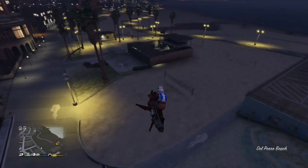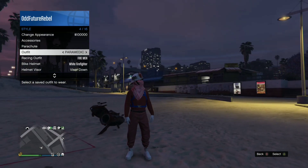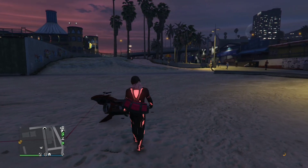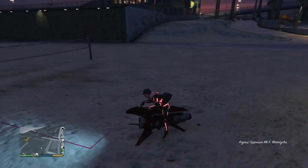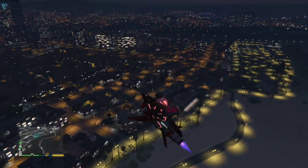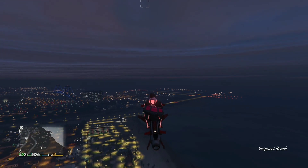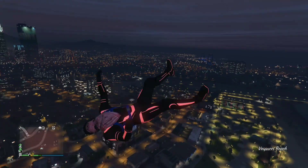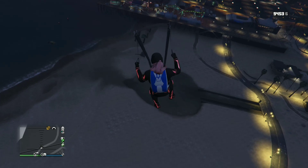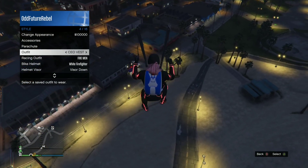After you've done that, go near the beach near the mask store and apply the outfit with the red duffel bag. So whatever outfit you have with the red duffel bag, apply it on. After you apply it on, fly really high and jump off your Oppressor or your helicopter — doesn't matter. Jump off and open up your parachute. Once you're flying really high and you jump off, open up your parachute, then open up your interaction menu, go to style and click on the fireman outfit we just saved. Click on that outfit and back out from the interaction menu.